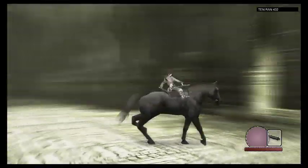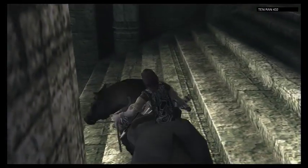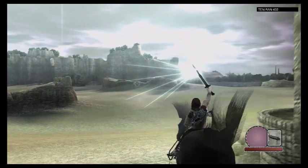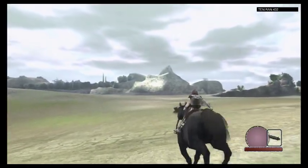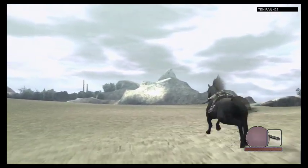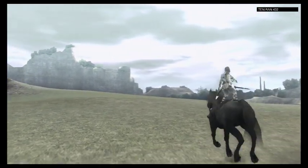This game kind of gets pretty lonely after a while. There's nobody here other than the girl on the little table thing. All Wander has is the horse, and there's really nothing going on in this game at all — other than the Colossus, which are pretty big events, but there's still really not much you can do.